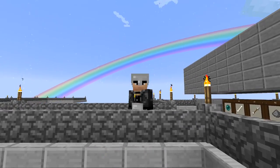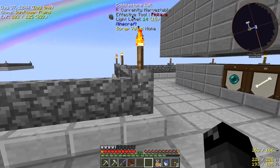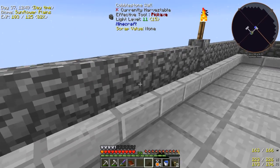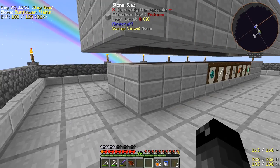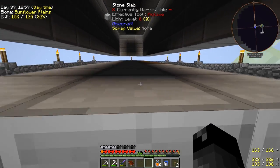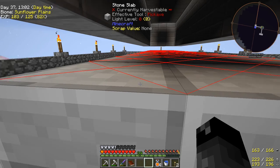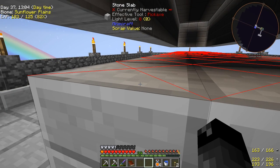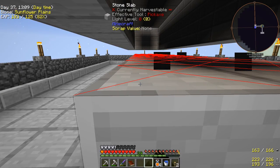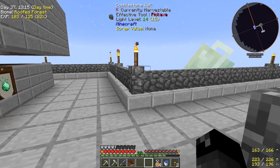I added some more torches just to light things up a bit so it's brighter at night time — nothing can spawn here because of the fences on top. The only thing that can spawn is right inside here. It does look like there's light around the edges, but if we hit F7 we can see there are red X's. That's just a visual lighting bug — these are completely dark, zero light level, so mobs should be able to spawn here no problem.